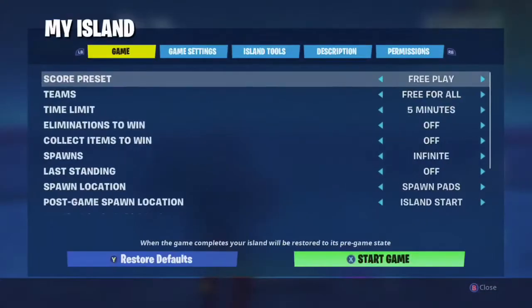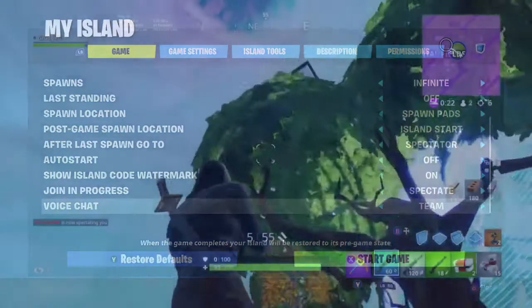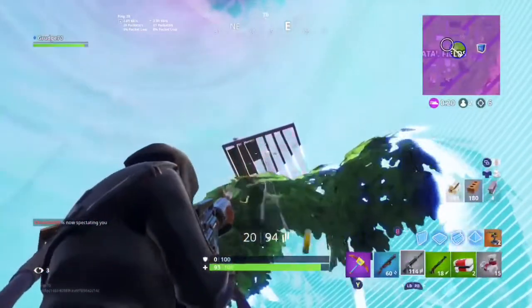You can also change the chat channels in Creative now — you can set it to Team, All, or None. None means you can't talk to anybody in-game. All means you can talk to everybody. Team means you can only talk to your teammates. This is a really cool feature.